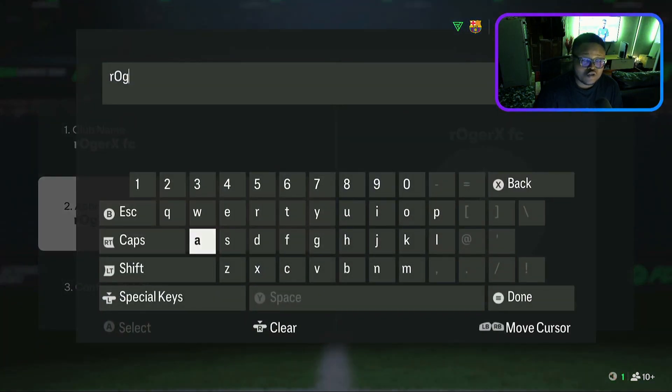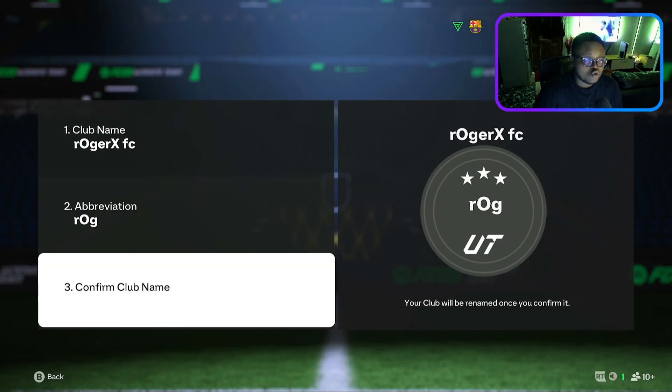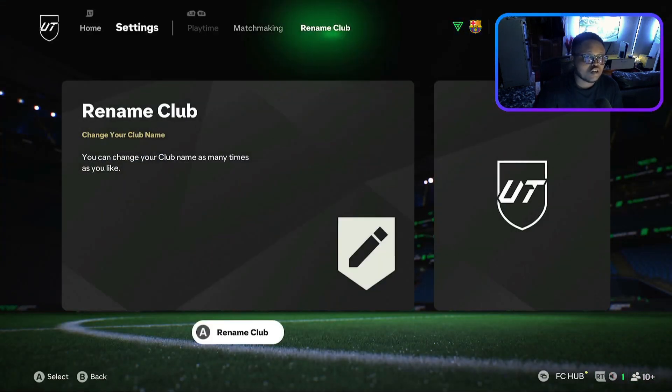Now check the abbreviations to make sure they are correct, and make sure to click done. After that, go to confirm club name — this is the most important step. Click on it, then go to yes, and it's going to successfully change your club name.